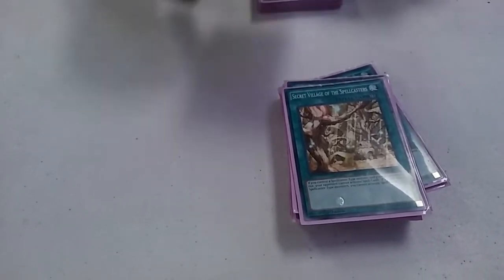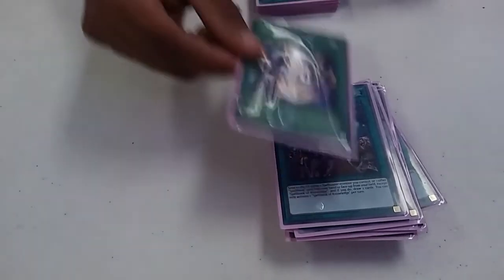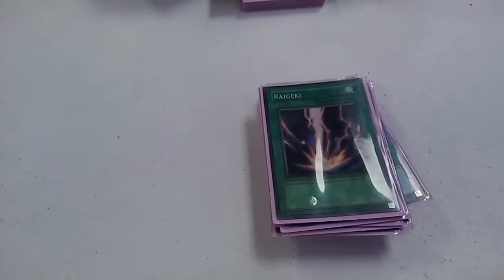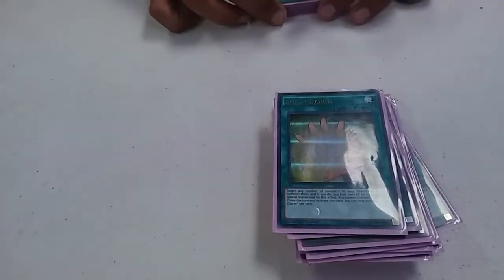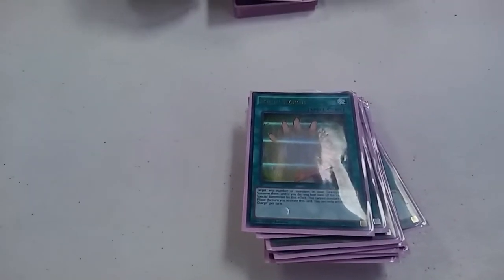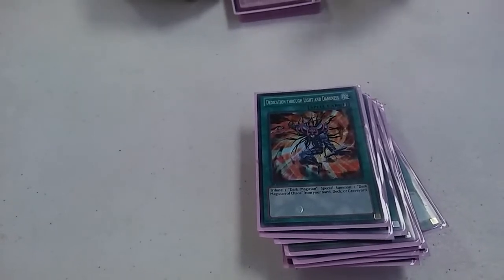I rock a Super Book of Knowledge — I'm trying to get one more. Draw power is pretty good, makes for consistency. And I rock a Raigeki — destroys all monsters on the field, it helps a lot. I rock a Wonder Wall — Soul Charge — special summons monsters; you don't have any monsters on the field and you can fill the whole field, but you have to pay a thousand life points for each monster. And I got Introduction to the Monsters of the Dark to special summon a DMOC. That's enough with the Spell cards.